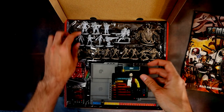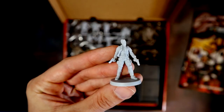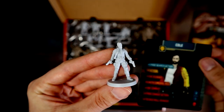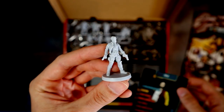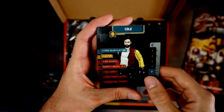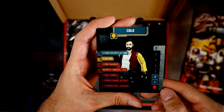Then we've got Cole — kind of an almost Han Solo hipster guy. He gets free search actions, so a lot of cool stuff. That is Cole.